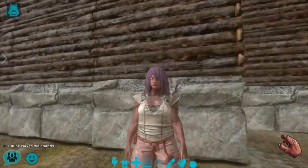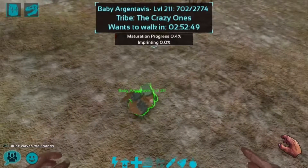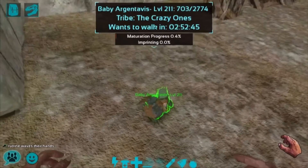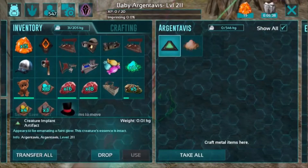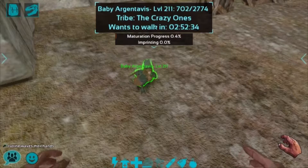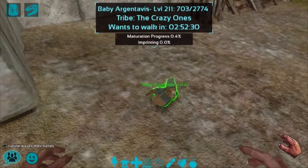For this video I just hatched a baby RG earlier today — it's actually just right over here. I still forget to name it, but if you guys in the chat want to give me a name suggestion, definitely drop a comment for that later. But for this cute little RG, it has a lot of time left for its next walk — I believe 2 hours and 52 minutes — and it's super late where I am. I personally do not want to stay up all night for this tame, especially to get 100% imprinting.